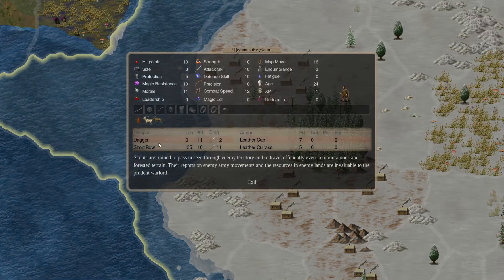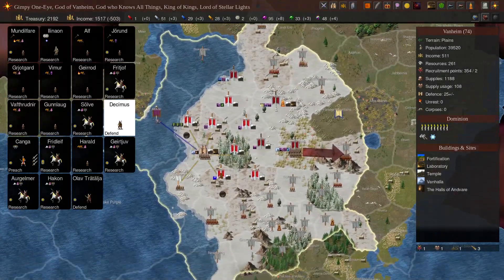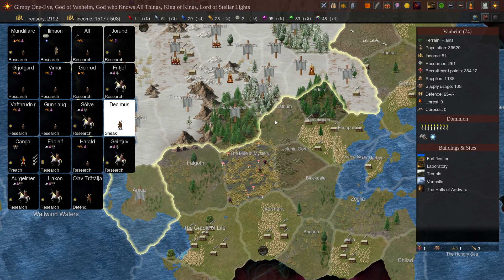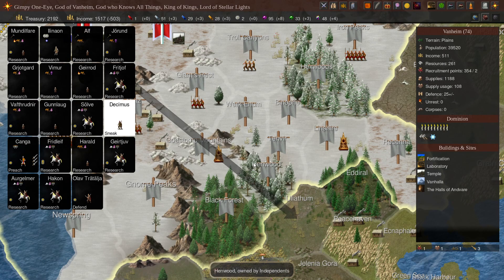This is our scout, yep. Our other scout got caught, so your job is to come down this way and see what's down here. That's the end of our turn — I'm going to get up, stretch my legs, get some water. This is the last break of the stream; I'll be back in a few minutes. Thank you all very much for watching and enjoy the dog and kitten video.